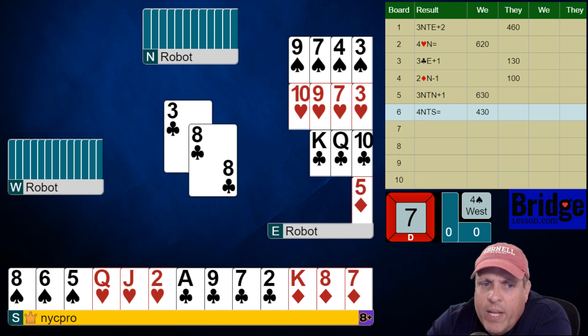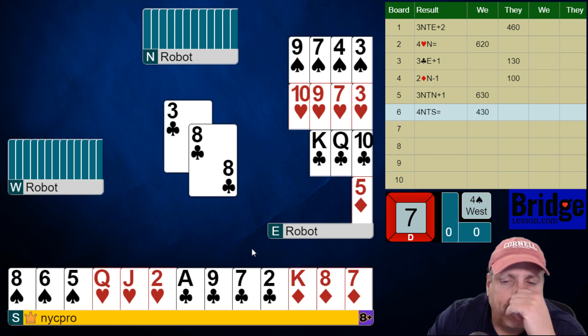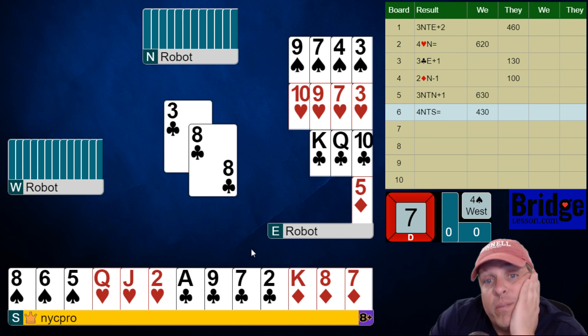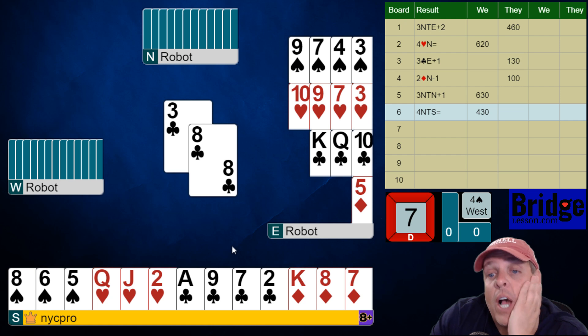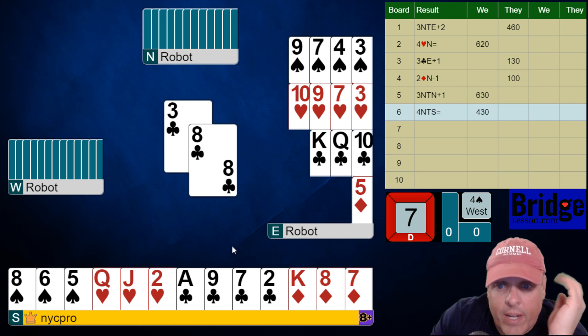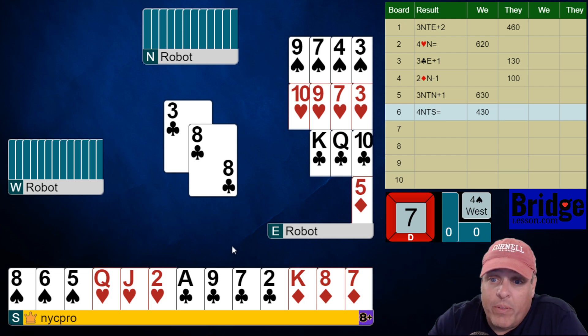So we know partner has one or zero spades. The question is, what's this three of clubs lead? It looks like it's a low club from three small, to be honest. Because if partner has one spade, they're going to have six diamonds at least. Let's give them seven diamonds. I suppose they could have four hearts, seven diamonds, one club, and one spade. I don't think they would be 6-5, because if they were going to bid three diamonds, why didn't they just Michaels and show five hearts and five diamonds?